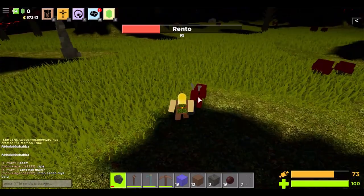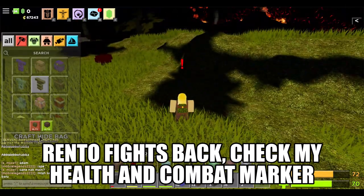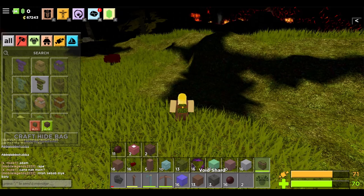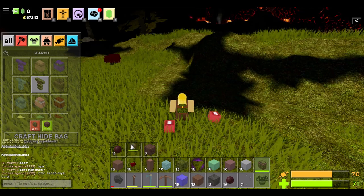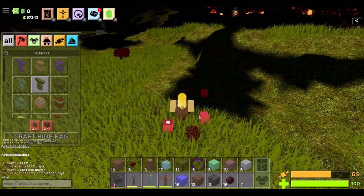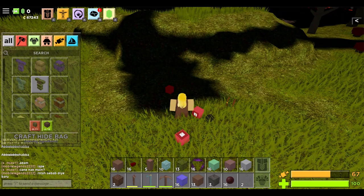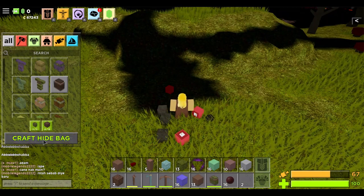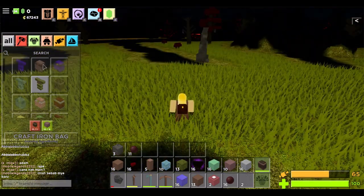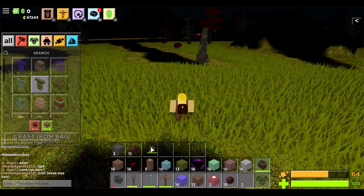Next up would be the hide bag, and for every next bag you want to craft you need the previous bag — it's the same with tools. I'm killing this animal here because I needed the hide for the hide bag. It's a struggle. I need the leaf bag in my inventory to be able to craft the hide bag. The hide bag gives three more slots, but it isn't very much backpack space. I wish I still had my gold bag, but that just vanished.